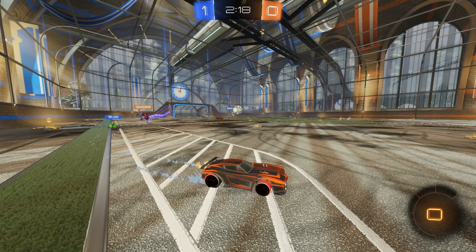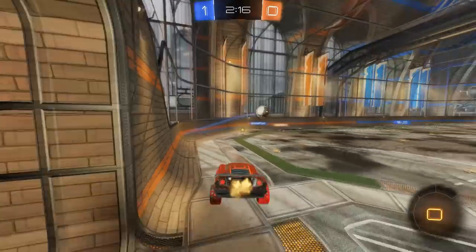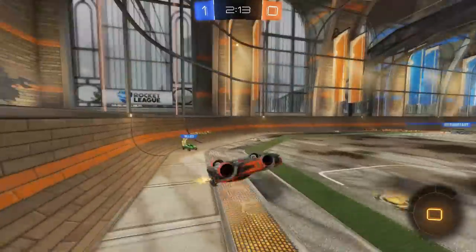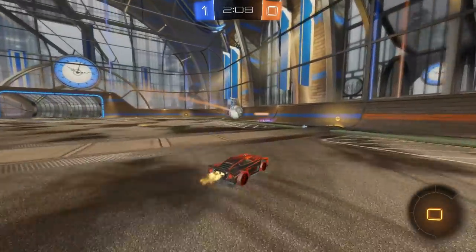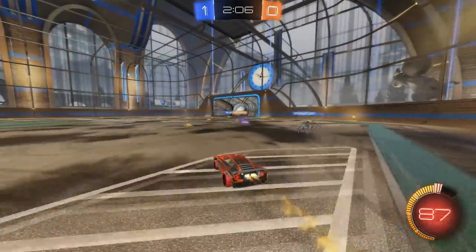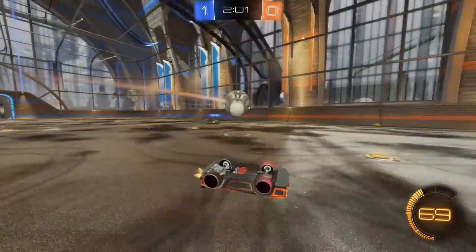So he kind of just gave away possession there. Passing off the wall while jumping in 2v2s is usually not the best idea — it puts you out of position, and if your teammate goes for the ball you could face a quick counter-attack with zero boost. He misses — not a big deal. Good pass, he should be able to get a flick here. That was a good play overall, he just didn't have a great flick — not a big deal.